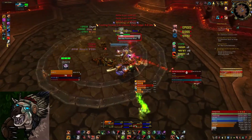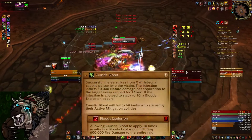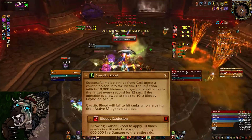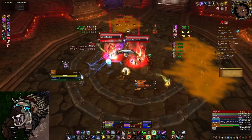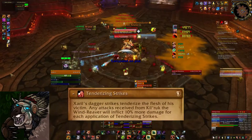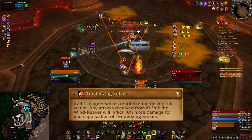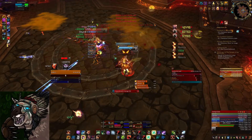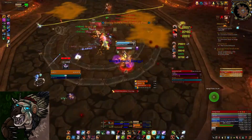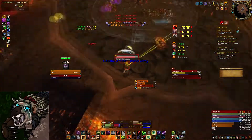The seventh boss, Zarul the Poisoned Mind, activates after the fourth Mantid is dead. He has two tank abilities. The first is Caustic Blood, which stacks on you if you're not using Active Mitigation — if it reaches 10 stacks, it deals a whole bunch of damage to the raid, so keep Active Mitigation up. The second is Tenderizing Strengths, which causes the Zarul tank to take 10% more damage per stack from Kilwirk the Wing Reaver. Unlike Rickle's ability, this actually requires two tanks, since Zarul can be active long before Kilwirk comes out, and Kilwirk is pretty dangerous.